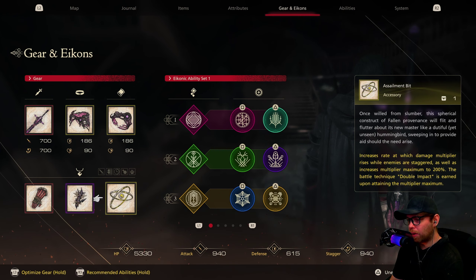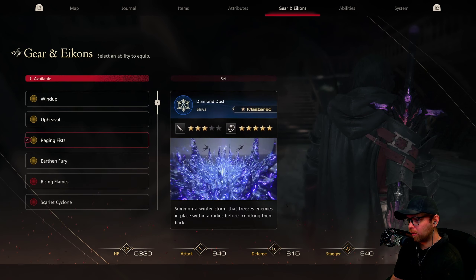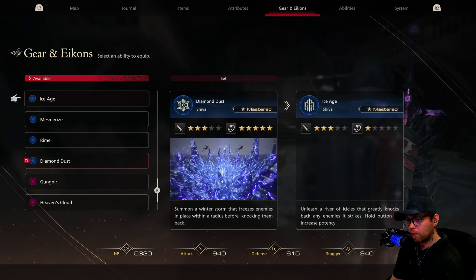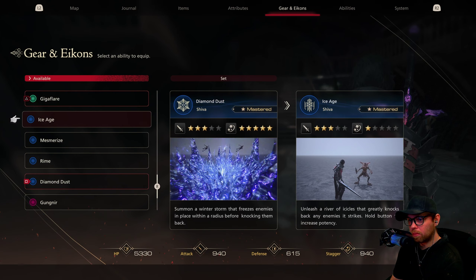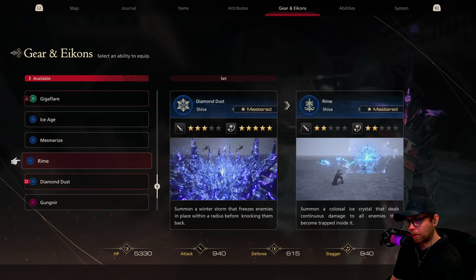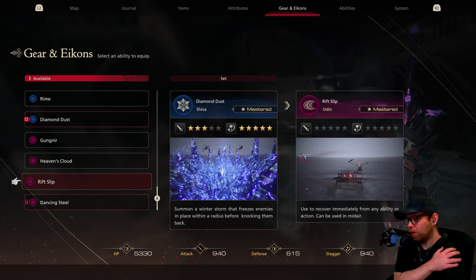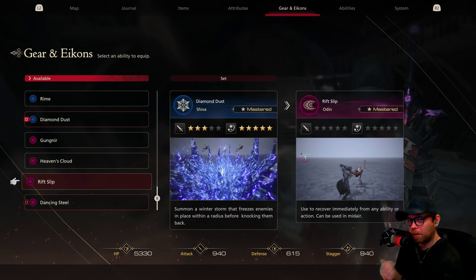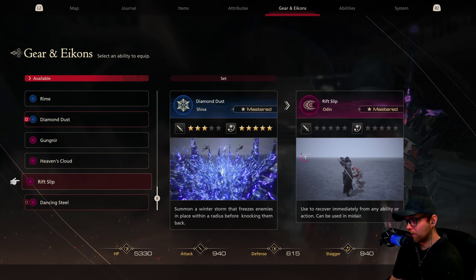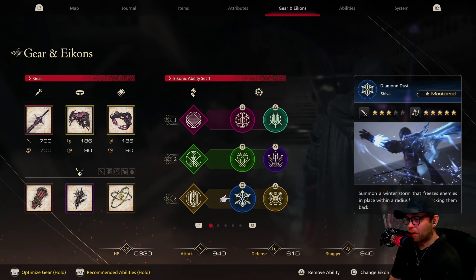I don't do any super fancy stuff. I've seen plenty of people use that Odin move where you freeze time and just have infinite stagger — Rift Slip, that's what it's called. I'm not going to play like that. I'll just play how I normally play because it requires so much setup. I've done it before and it does a lot of damage, but we're going to use this setup for now.